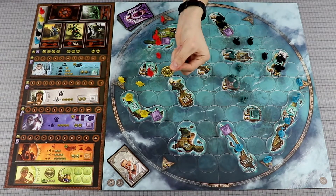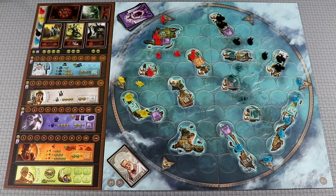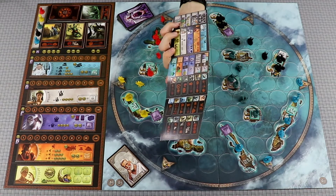For the income phase, you'll gain one gold piece for each prosperity marker under your control. Always keep your total gold hidden behind your double-sided player screen.